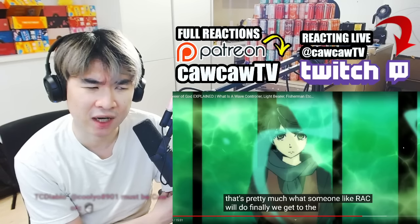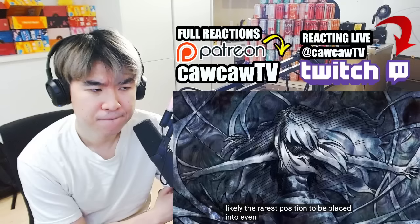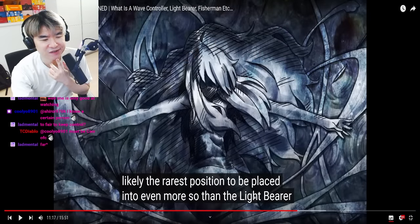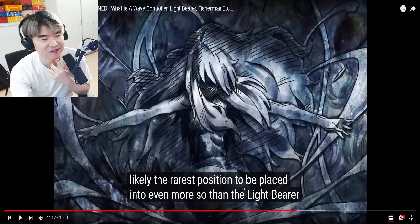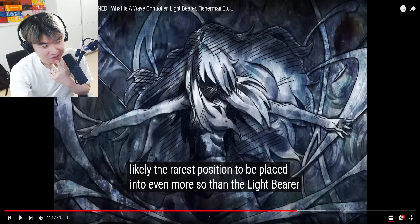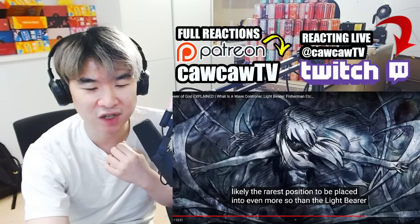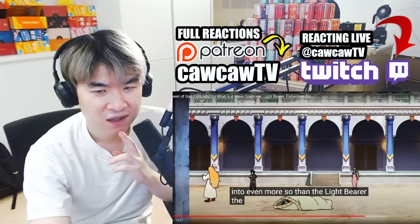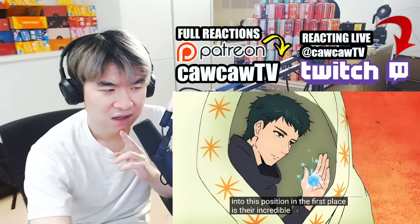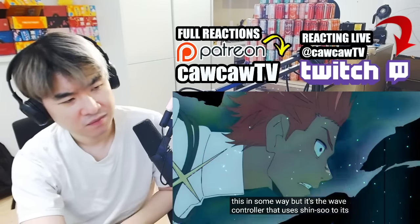So far, scouting and spear bearer are probably on the lowest end of what I find interesting. Fisherman is probably in the middle, then it's lightbearer and wave controller at the top. The wave controller - the position of Bam. This is likely the rarest position to be placed into, even more so than the lightbearer. The thing about wave controllers is that every single one of them fights differently. What classifies them into this position in the first place is their incredible ability to fight with Shinsu. Every position does do this in some way, but it's the wave controller that uses Shinsu to its utmost potential.